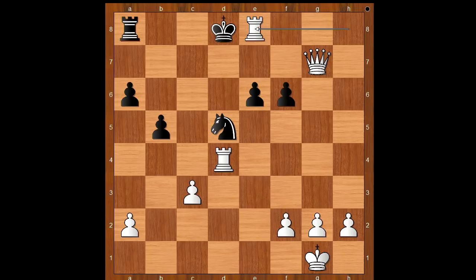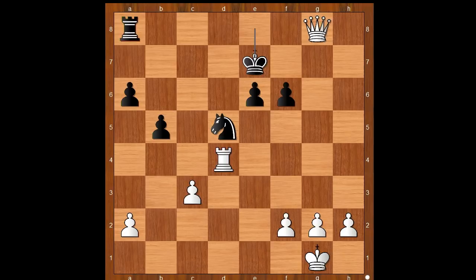Issues straight — king takes rook, queen to g8 check, picking the rook on a8. Congratulations to Hampi Koneru, who won the Cairns Cup 2020.